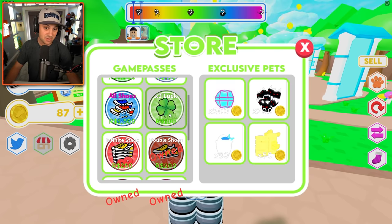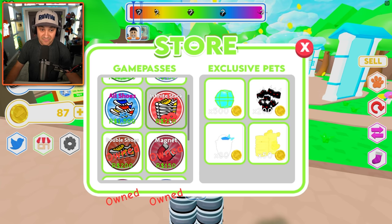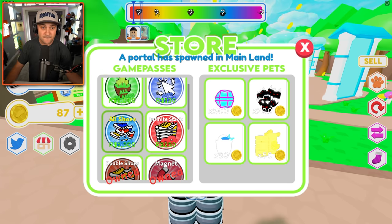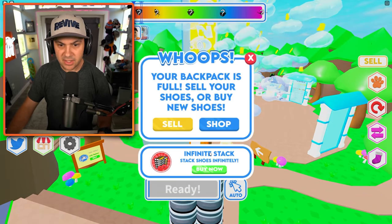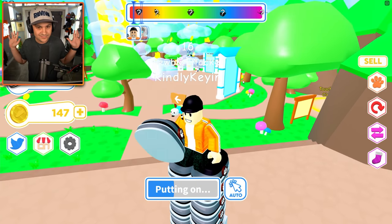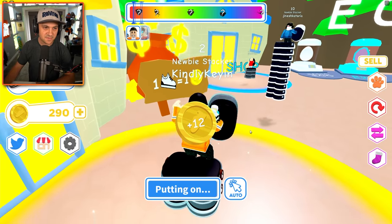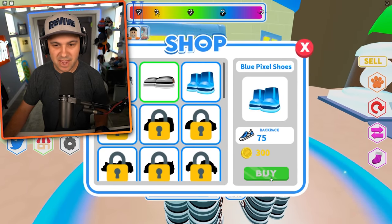I don't even know what times-two luck does. I see there's an 'all shoes' option so you can just unlock every shoe instantly — I'm not gonna do that, at least not yet. I also have the option to auto-build. Oh, look — no hands! Look at me shoe stacking with no hands, incredible. I could just stand here for a few hours and rack up some cash.